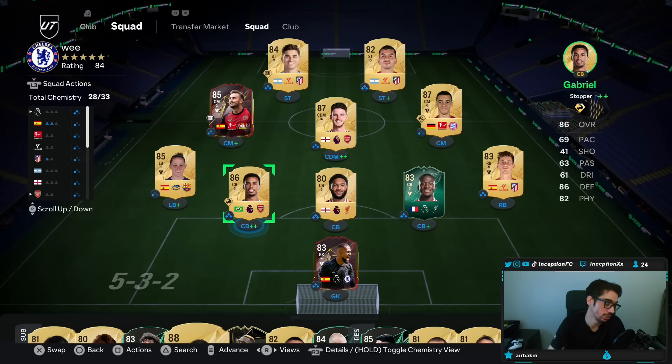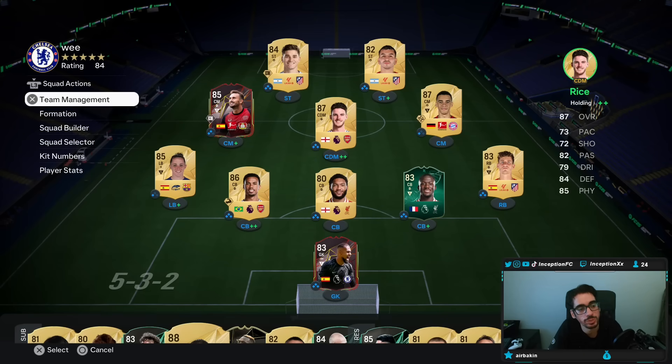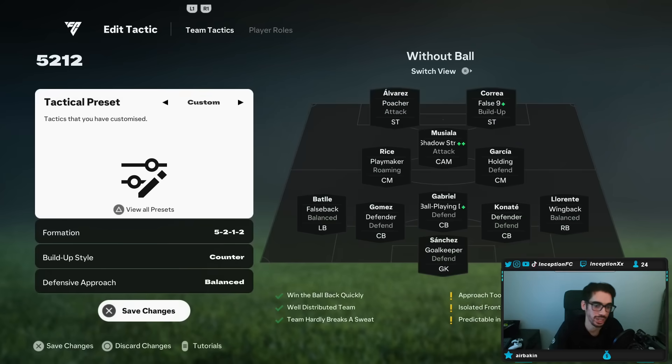This is something that I've been working with on the RTG account and it works perfectly fine for the most part. So the custom tactic is going to be like this — we have the 5-2-1-2 set up right here.